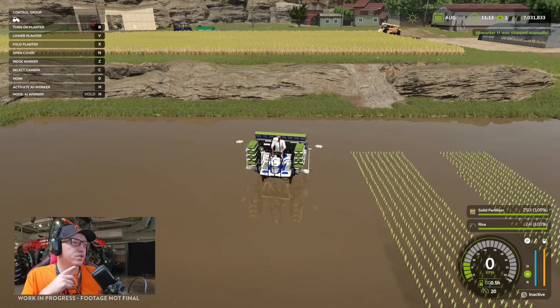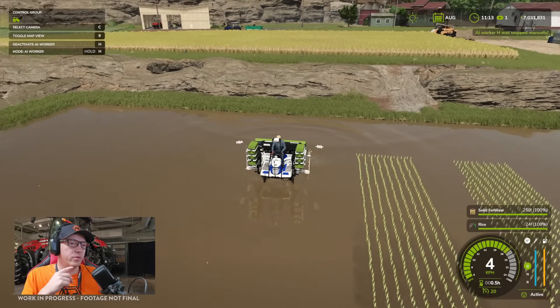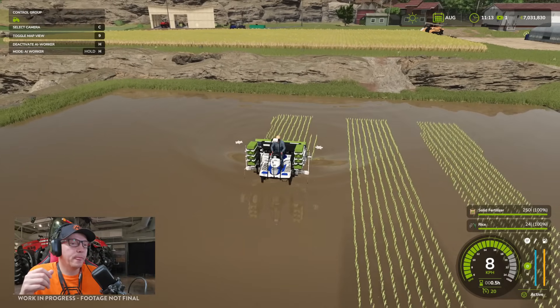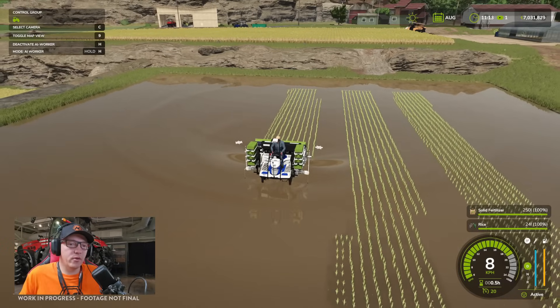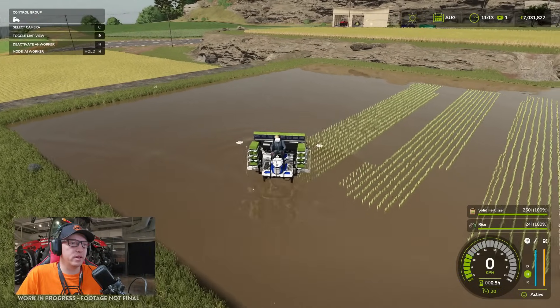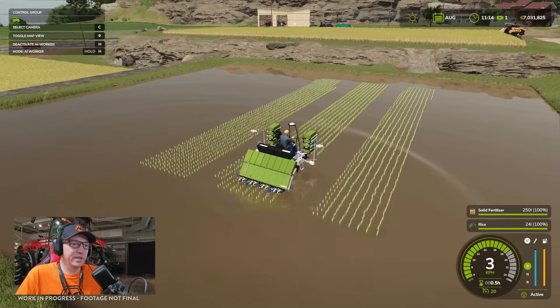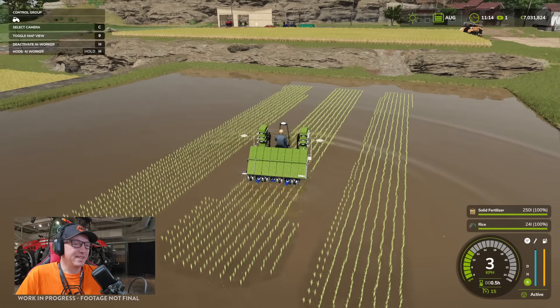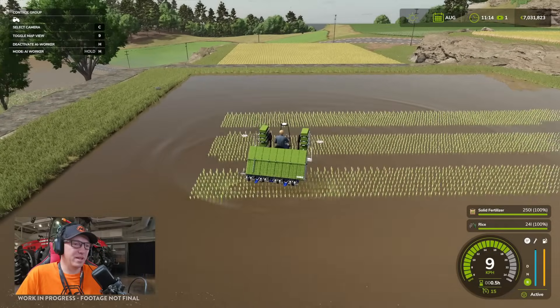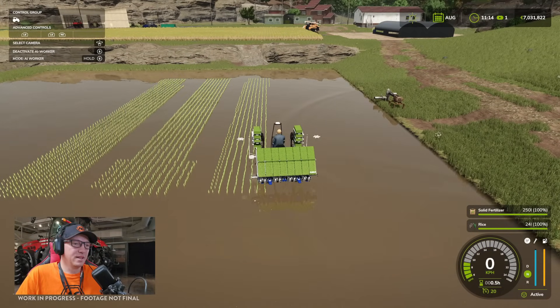Pressing H again and activating the worker — it's going to carry on from where we were, so not sure what was going on. It did detect the section it had already planted and didn't try to plant past that, then went back to the row it hadn't skipped. I look like I've been playing for 10 minutes and I've already confused the hired help.